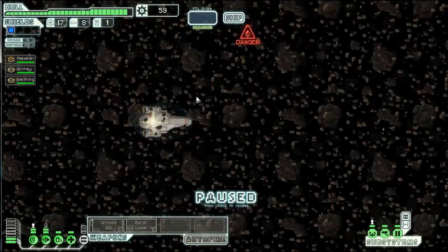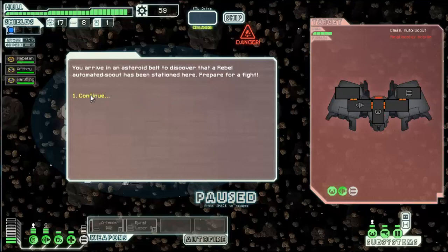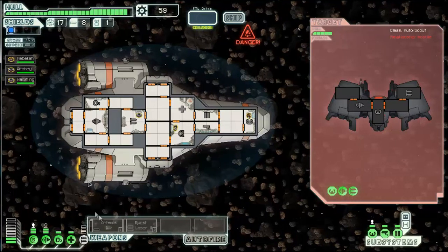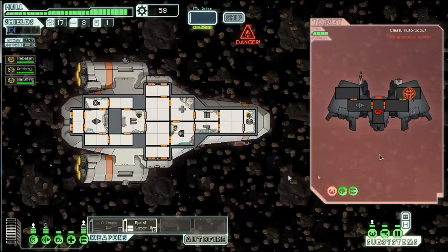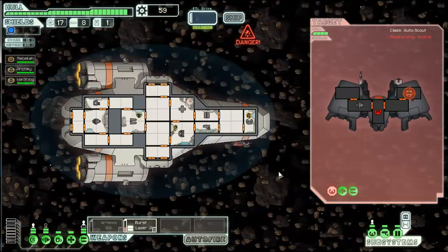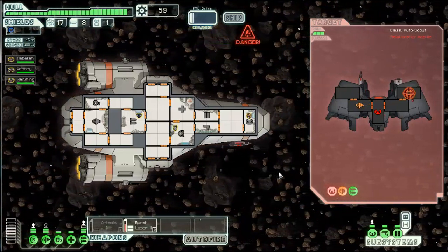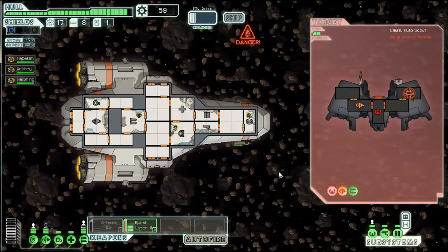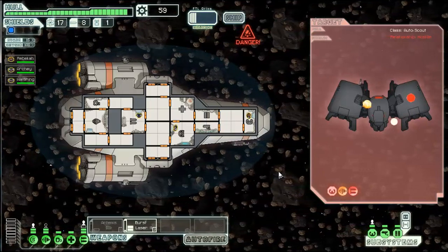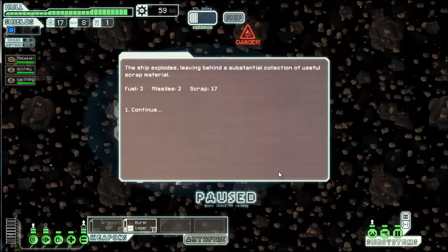Rolling rolling rolling — oh, asteroid field, hate asteroids. You arrive in an asteroid belt to discover a rebel automated scout stationed there — prepare to fight. I'm gonna power up my burst lasers and try to shoot at the weapon systems, hopefully strong enough to hit it. Its engine is down. With asteroids hitting it too — he's gone, he's a goner! That auto scout is destroyed. Boom boom pow — the ship explodes leaving behind a substantial collection of useful scrap material.